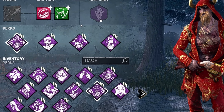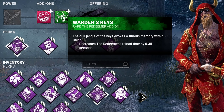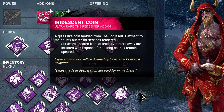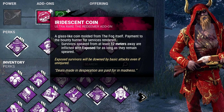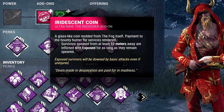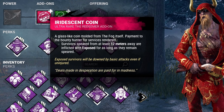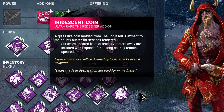As far as add-ons, bring whatever you want, but I'm going with the Warden's Keys to decrease reload time by 0.35 seconds, and the Iridescent Coin — survivors speared from at least 12 meters away are inflicted with the Exposed status effect as long as they remain speared. Essentially, as long as we shoot them from 12 meters away, they'll be a one-shot down when they get to us.